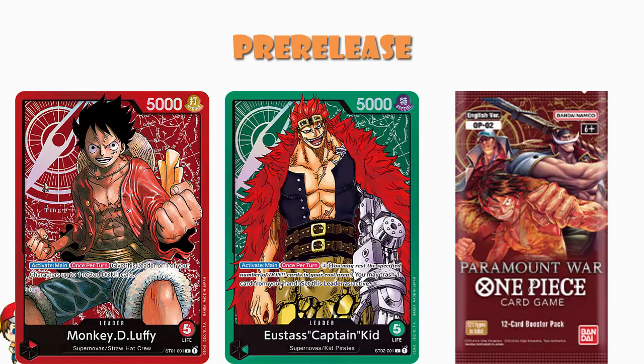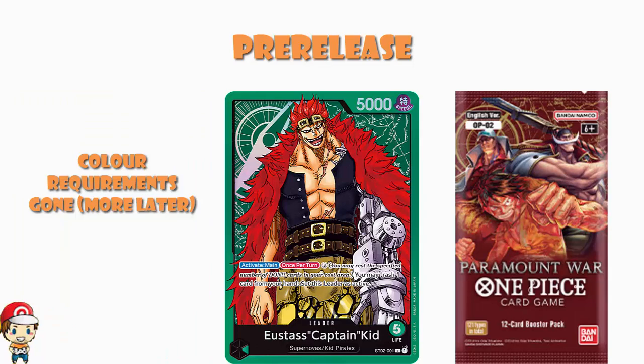You might not actually pull a leader from your pre-release packs. Even if you do, it might be a bad leader, it might not be one you want. One of the rules in pre-releases is they get rid of the color requirements, which is quite important — and that makes dual color leaders kind of bad in pre-releases.